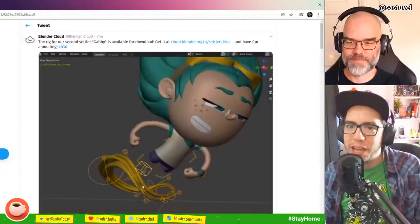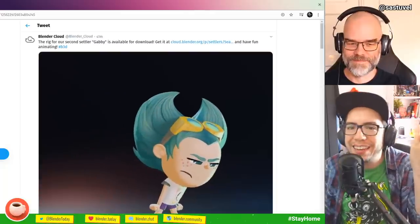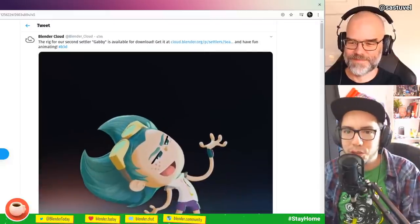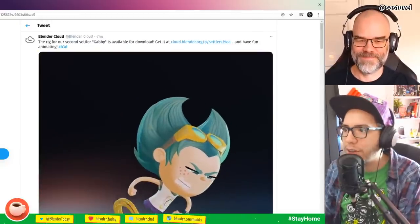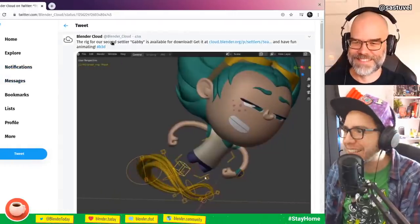Let's jump into a little news for everybody that wants to try animation, shading, modeling, or really anything in Blender, and you can never find cool characters to work with. The Blender Animation Studio just released the second character of the Settlers project, where you get these amazing little characters. The last one is amazing — it's called Gabi.